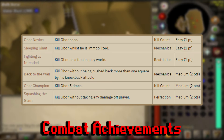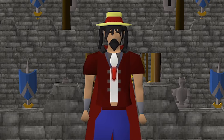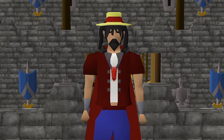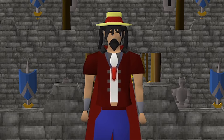Here are the combat achievements for anyone interested. I'm not going to go over them specifically as they're all straightforward, but I figured I'd just show them for anyone interested. And that's going to be the whole guide — I wanted to keep it very to the point and straightforward since it's so easy. I'm mainly trying to help out the free-to-play folks, as members can just use a whip or blowpipe or really anything to take him down with ease.